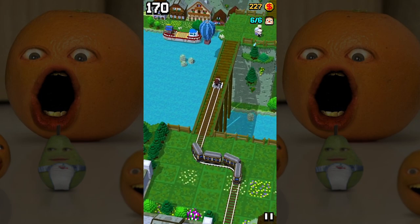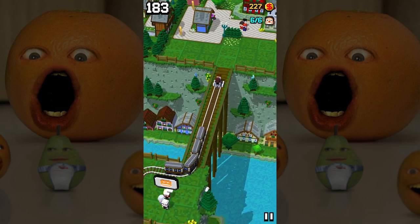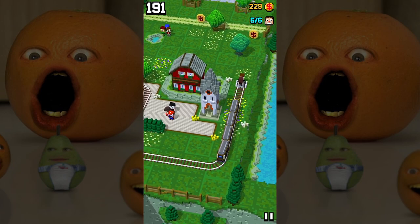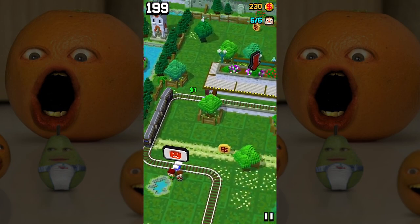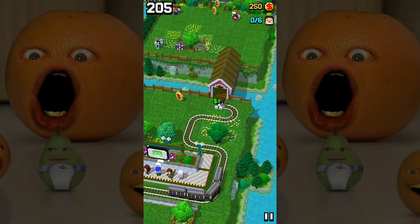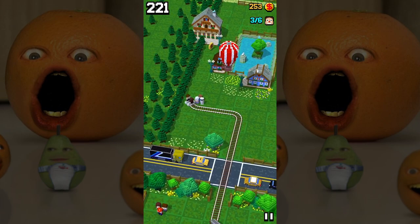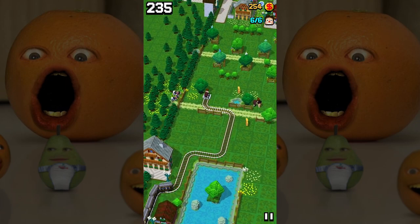Give me a station. I gotta drop these fools off — they gotta go to the Butt-Touchers Anonymous Festival. That's where I'm taking them. They're going faster, where do I go? When you guys pick up passengers on your train, where do you take them? Here we go! The more this game goes on, the harder it gets, of course. It's coming faster. Running away from a train? That's loco.